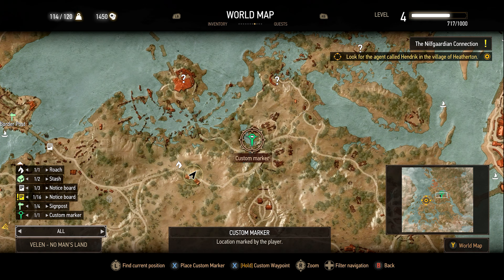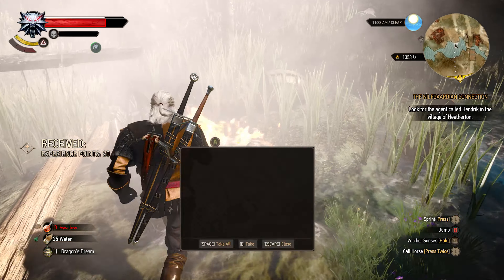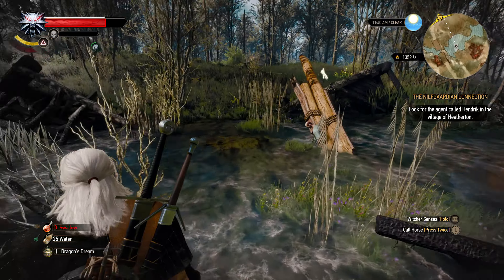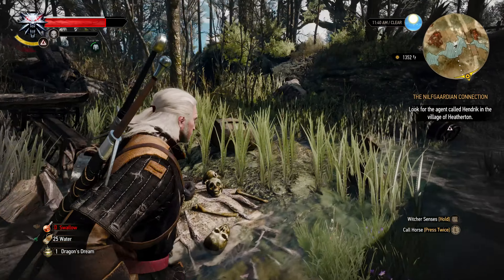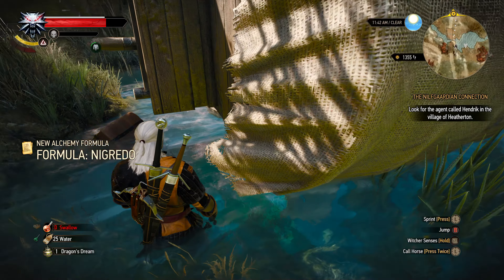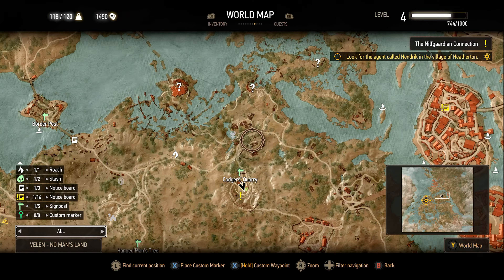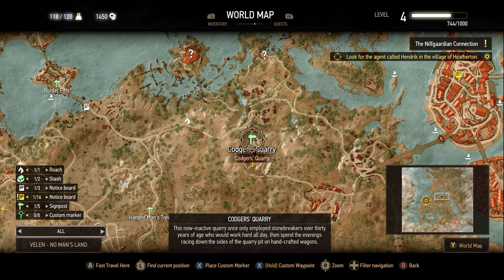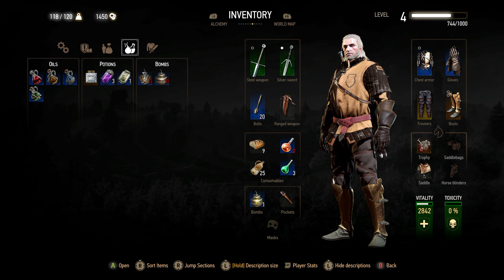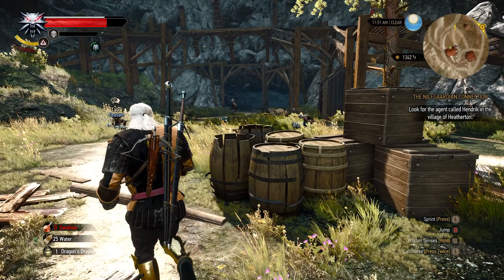Alright, next undiscovered location. We're here, and I blew up the nest, and there's actually no monsters here, which is pretty weird. There's a barrel here though, and two chests. If you guys just come a little bit south, you can find the Codger's Quarry side quest. But these miners can die, and there's a lot of alcohol, so I'm gonna put necrophage oil on my silver sword, just to try to make it a little bit easier.